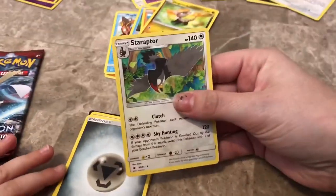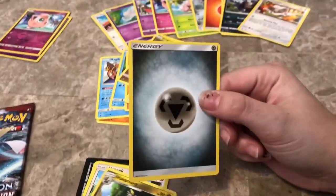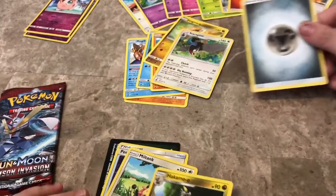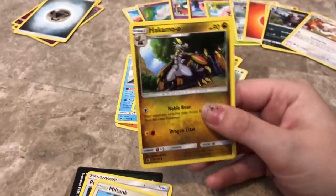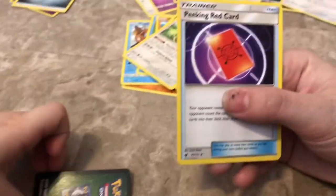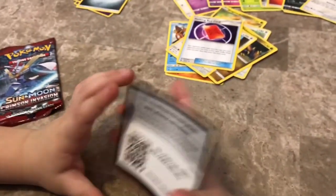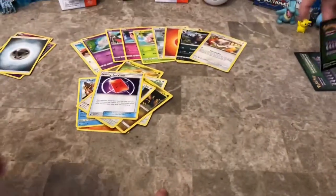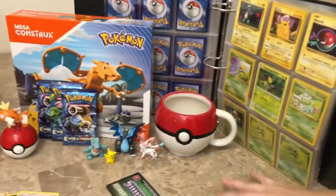Let's see. Staraptor. A mystery energy. You got another secret rare. Ooh, interesting. Put that on the side too. Hakamo-o. Miltank. This is a trainer card. Peking Red card. And there's another boring non-Pokemon card. Just got a code on it. No, it's a Pokemon. And there's a silly Pikachu. Yeah, that's an older Pikachu card.